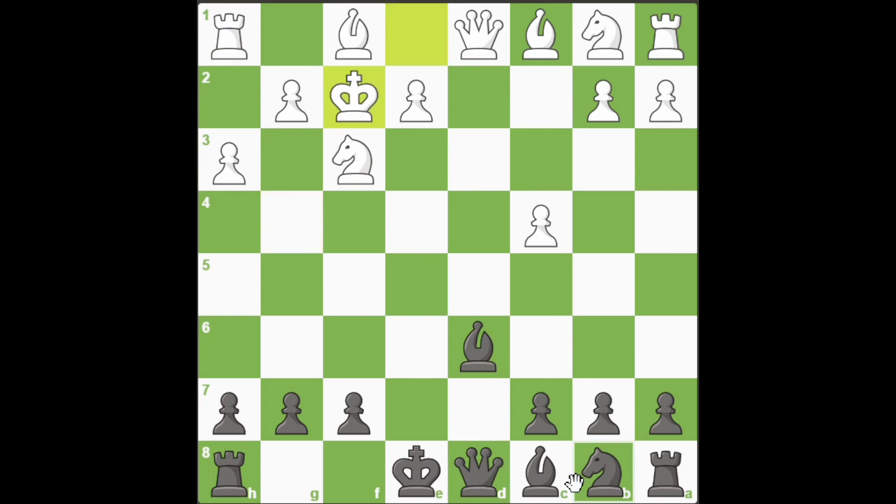Therefore, the knight needs to be captured, and after that you continue with the discovered check bishop to g3, which not only gives check to the king but also creates a discovered attack against the queen on d1. This means that on the very next move you will capture the queen, while at the same time keeping up the attack against White's exposed king. This is completely winning for Black.